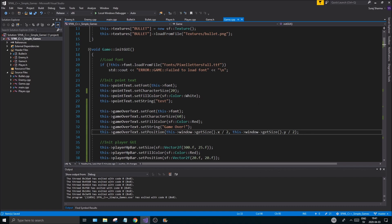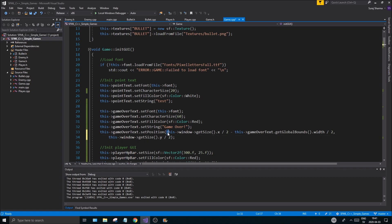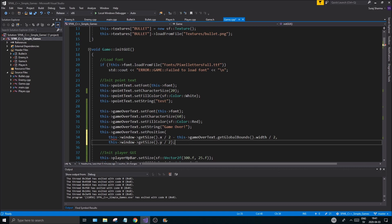To truly center the text, we need to subtract half its own width. So we negate by gameOverText.getGlobalBounds().width / 2.f. Then copy that for the y coordinate and use height / 2.f. The size is a vector but dividing by a float will cast appropriately since positions need floats.